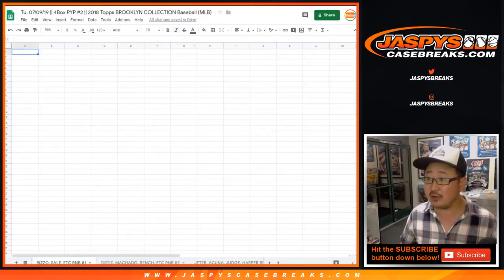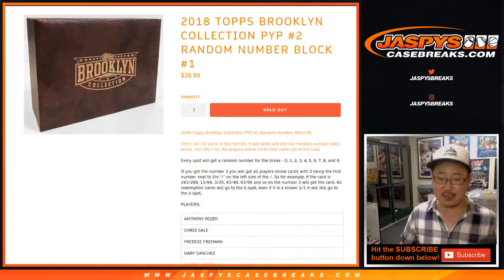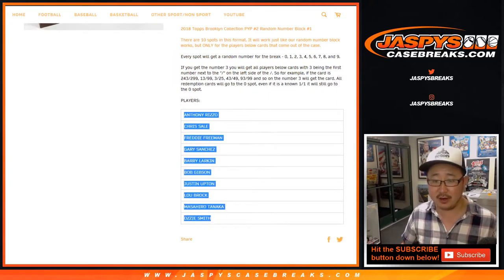So the first one is Rizzo, Sale, etc., etc. That's random number block number 1 for pick your player 2 in this particular break, involving these players right here.